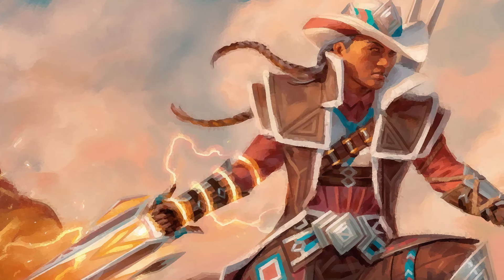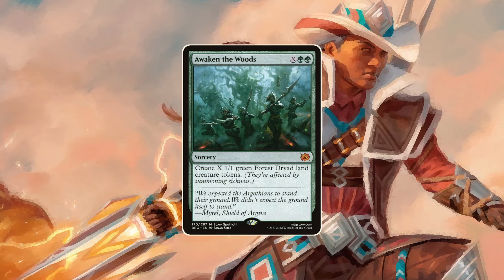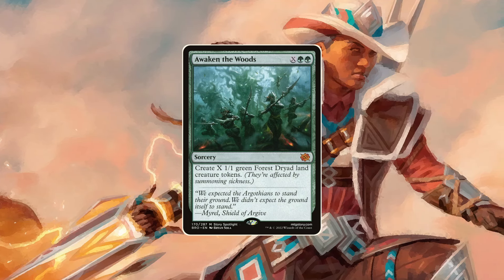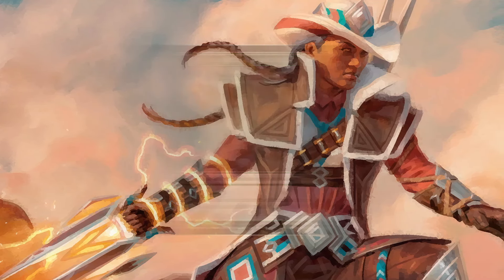A bit of a special spot is occupied by Awake in the Woods, which is not ramp in the classic sense. It is this deck's discount when the commander is on the board, and let's be honest — if you get the chance to create forest tokens in any deck, you go for it.